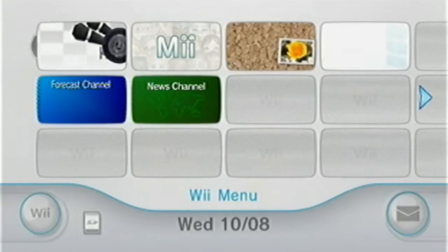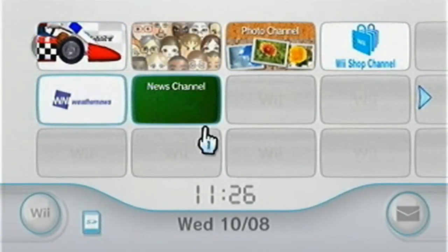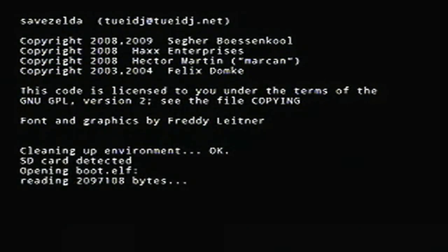Once the SD card is ready, insert it into the Wii. Once it registers the SD card as present, go onto the Wii Message Board. Scroll back through pages until you see the red envelope with the bomb in it and click on it. It makes a slight graphical glitch, but that's nothing to worry about.